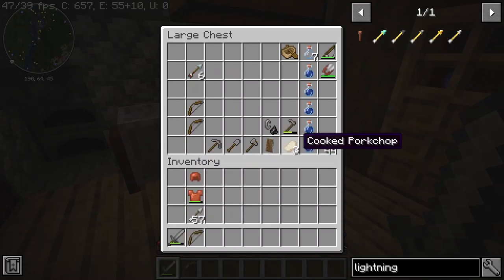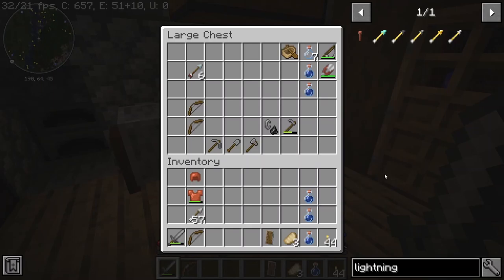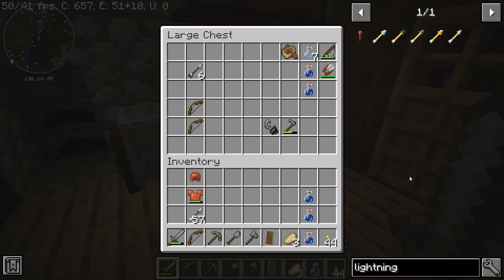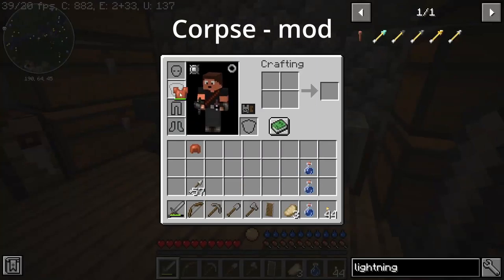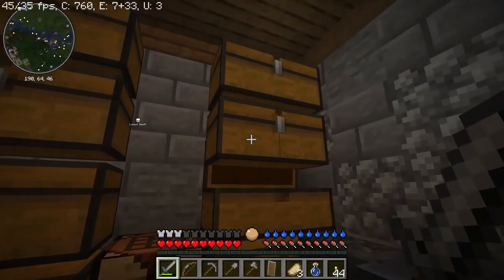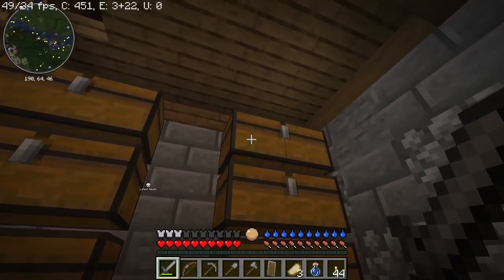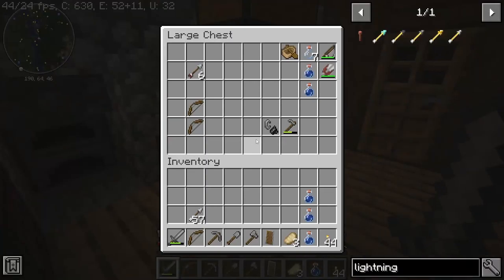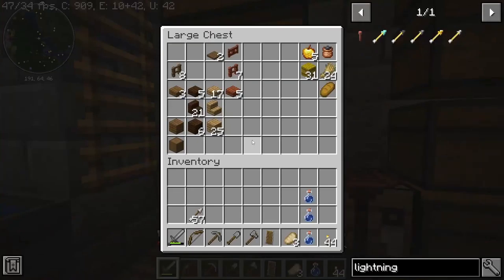We got all the equipment we need here. We have no problem with our equipment decaying, as we got the corpse mod on, which makes our items stay on our body. If you need any mod, that'll be it. The corpse mod is the most rage-crit-preventing mod I know.